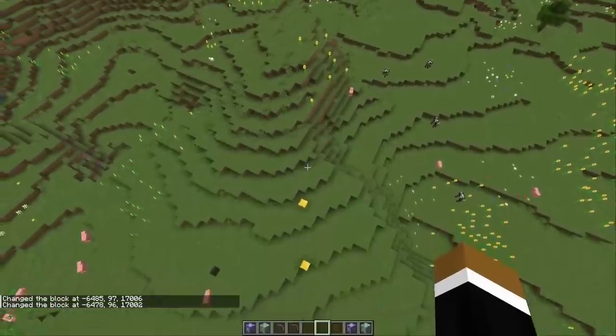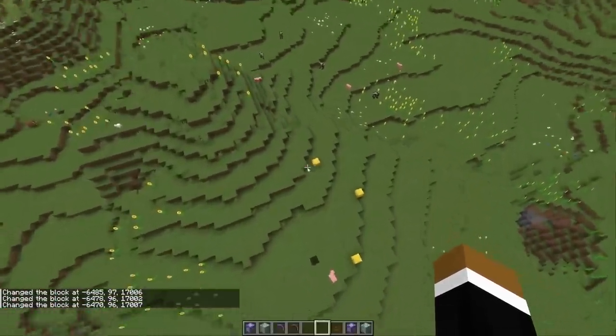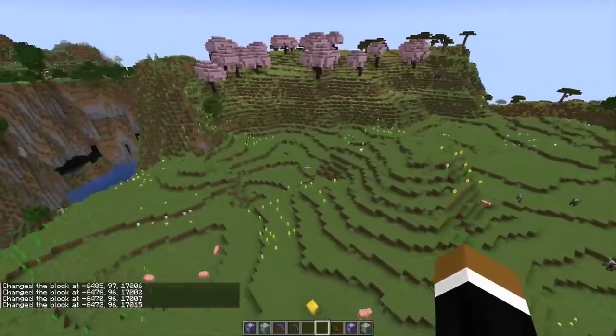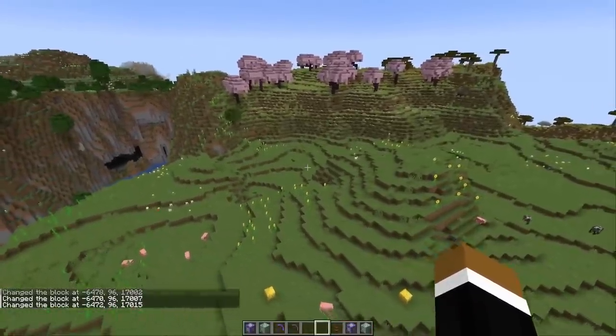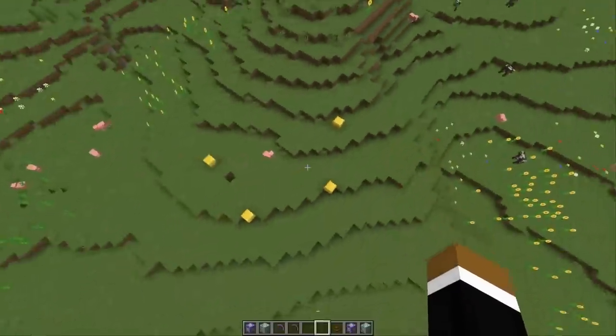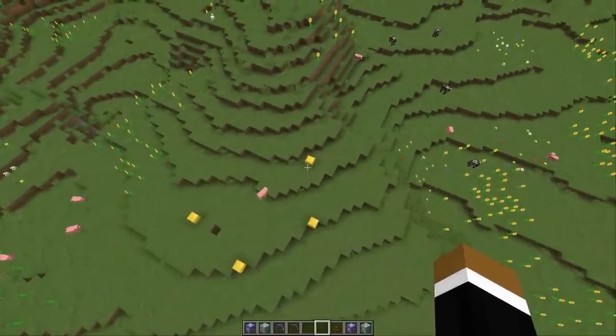It will now place a gold block on top of the world wherever I'm standing. This is pretty neat — I thought this could maybe be used to completely coat a world in a certain type of block. For example, we could have snow layers in a desert, though I'm not really the biggest expert when it comes to commands.